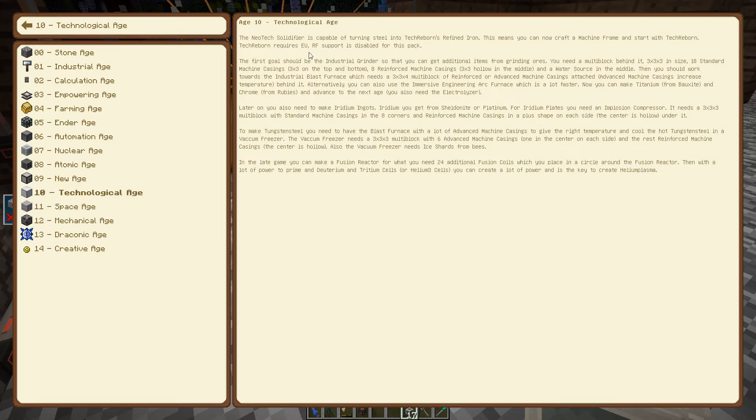The Neotech solidifier is capable of turning steel into Tech Reborn's refined iron. This means you can craft a machine frame and start with Tech Reborn. The first goal should be the industrial grinder, so you can get additional items from grinding ores. You need a multi-block behind it — a three-by-three-by-three in size, 18 standard machine casings three-by-three on top and bottom, eight reinforced machine casings three-by-three hollow in the middle, and a water source in the middle.